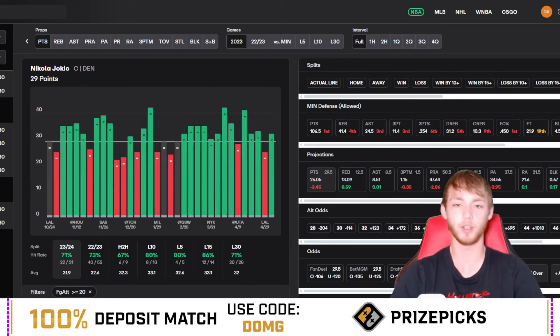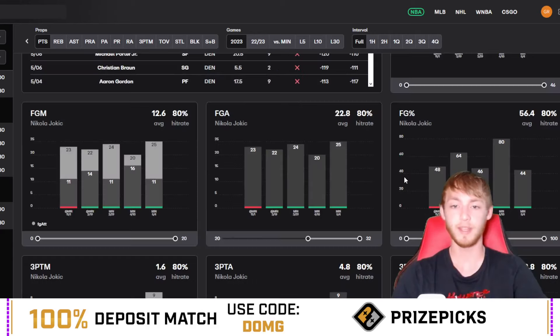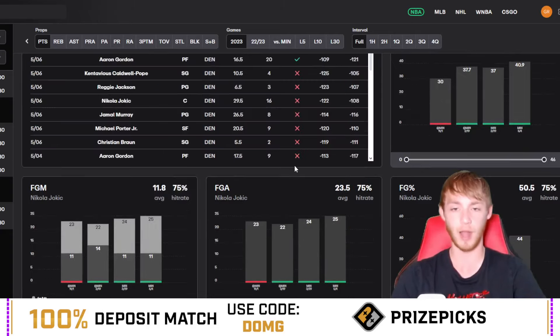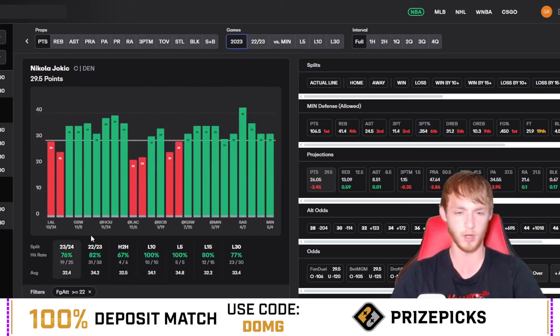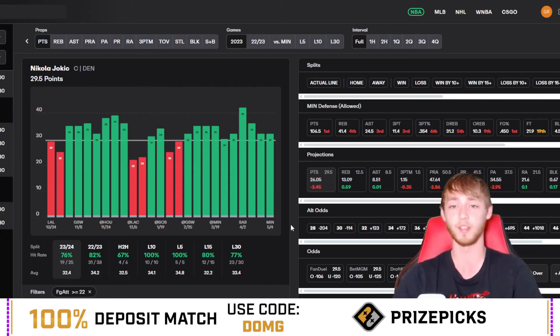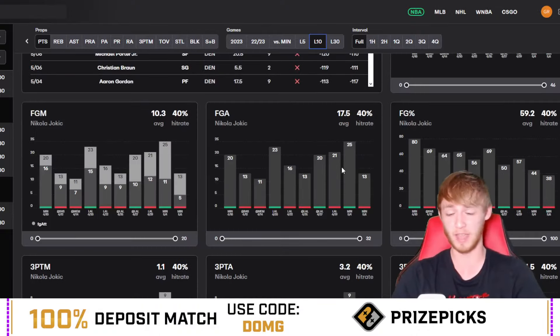He's landed on 29 three times this year. With 22 or more field goal attempts he's over in 76 percent of games, and at 28.5 he's over in 84 percent of games — he's been really good when he shoots a lot. I expect him to shoot a lot today since they're down in the series and he'll get aggressive. If you can find a field goal attempts line on DFS apps like Dabble or Underdog, I personally love him over 20 field goal attempts if available.